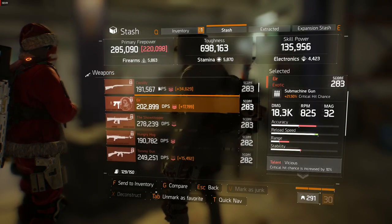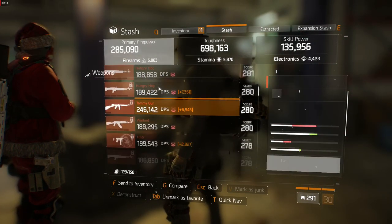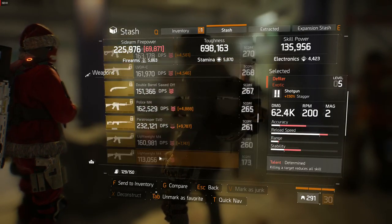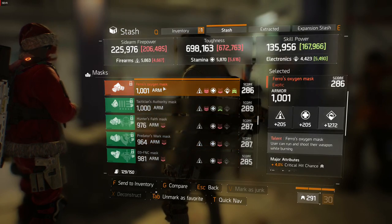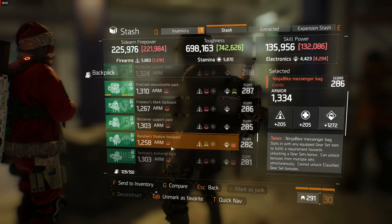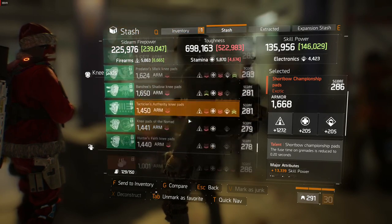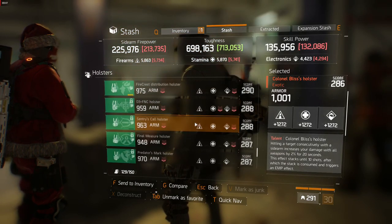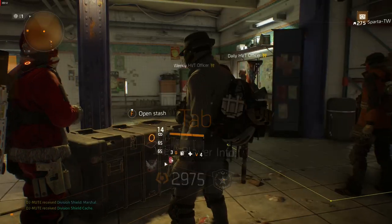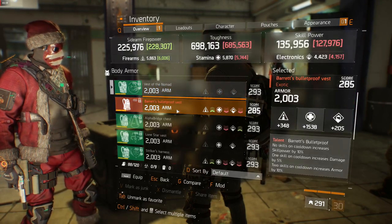EIR, the Showstopper, Hungry Hog, Tommy Gun, Warlord, and more. For exotic gear items: Showstopper Oxygen Mask, Ninja Bike Messenger Bag, Short Boat Championship Pads, Colonel Bliss's Holster, Skull MC Gloves, and Barret's Bulletproof Vest.